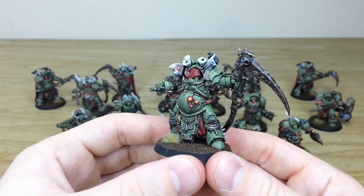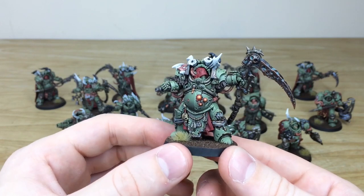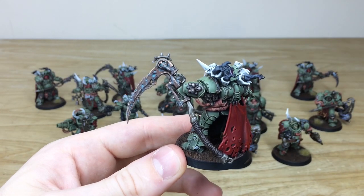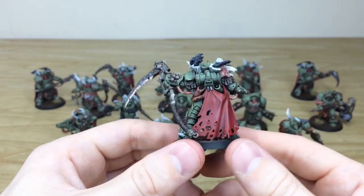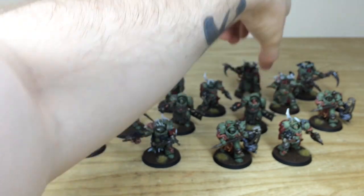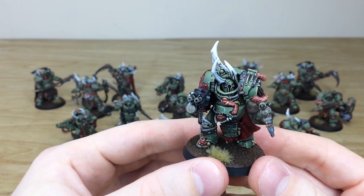Let's have a look at the other Death Shroud champion — all those boils and pustules painted through various stages on his belly as you'll see. I do love these huge scythes with all the verdigris work done on them as well. Then let's pull one more terminator forward and have a look — I do love this guy here as well.